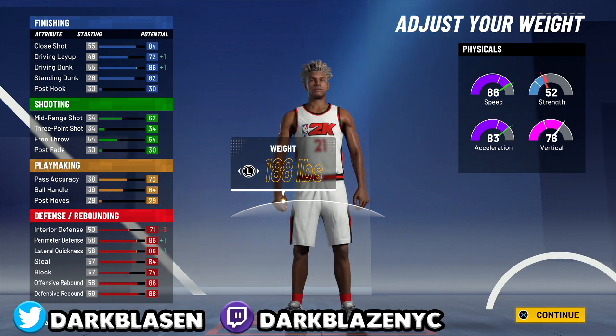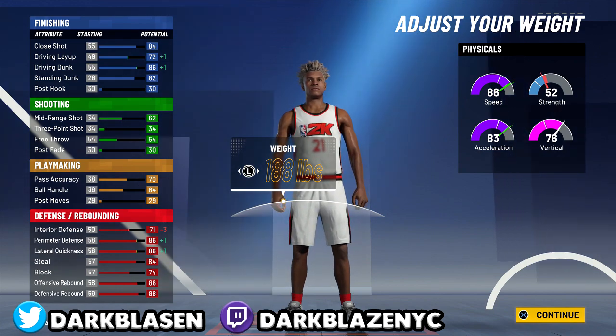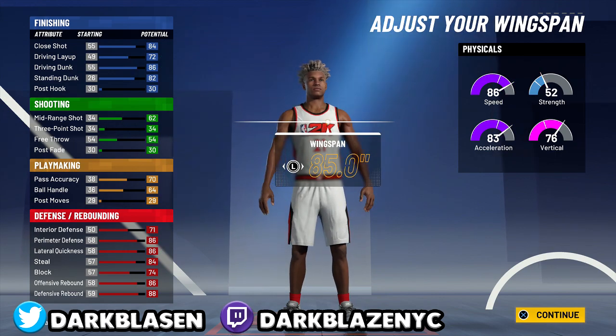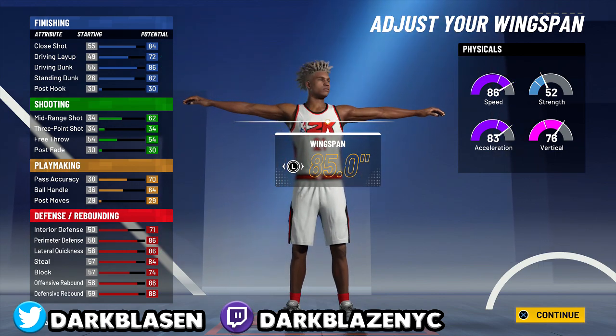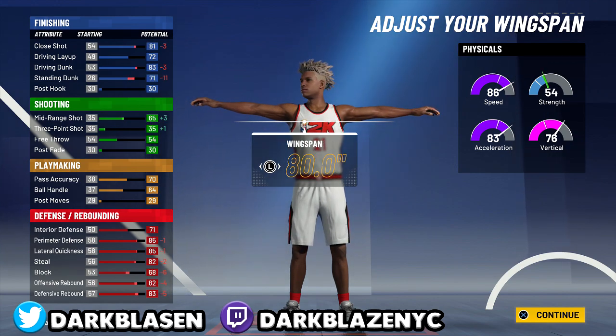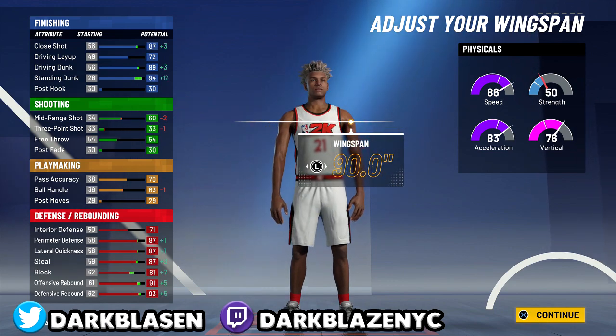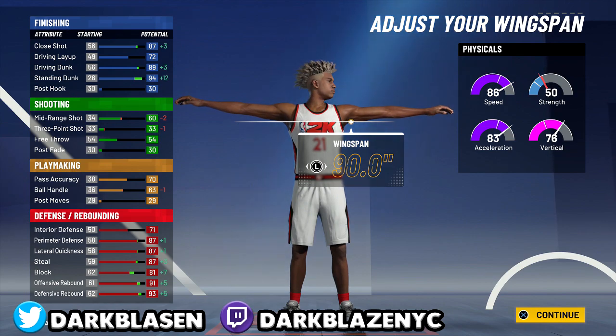86 perimeter, 86 lateral — this build right here is crazy. Driving dunk is 86. Now with all red, you only get gold finishing badges. I had Hall of Fame because I chose the blue and red chart. If you pick all red, you only get Hall of Fame badges on defense, not on finishing. Alright, so let's move on. Wingspan — increase the wingspan to like 90.0. Increase that and look at the defense on the bottom: 87, 87, 87, 81, 90, 91, 93. This build is crazy man.